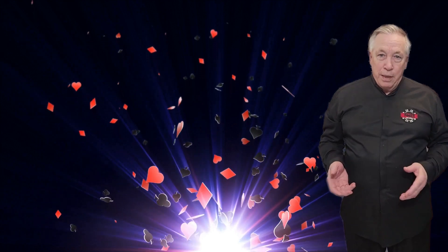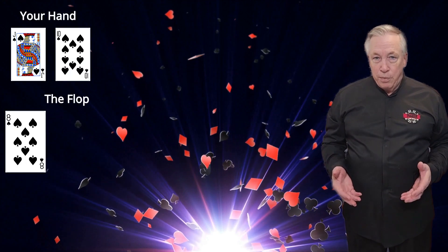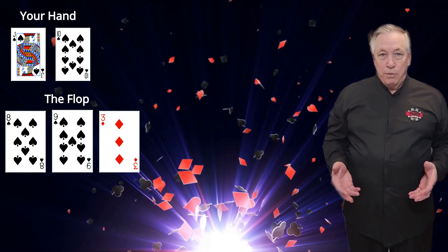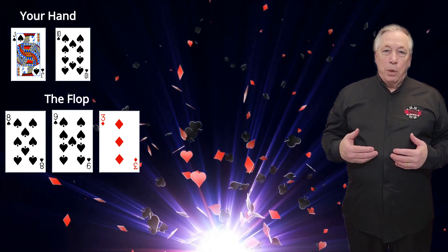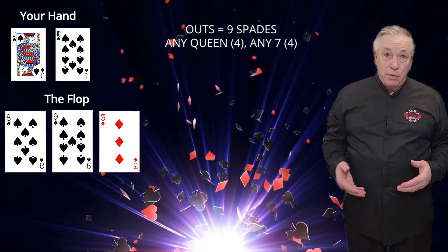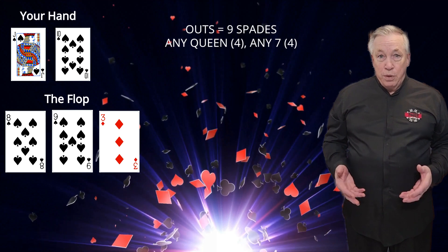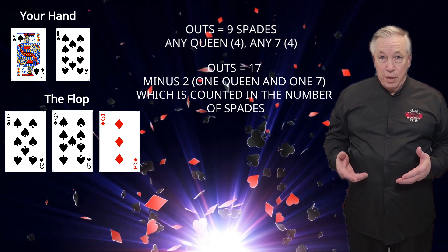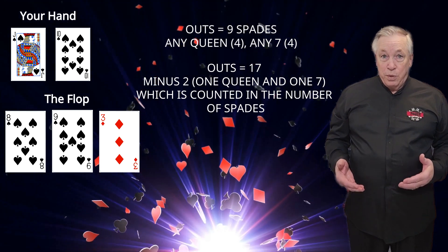Let's look at another scenario. Here you are dealt the jack of spades, ten of spades. The flop is eight of spades, nine of spades, and the three of diamonds. This gives you the flush draw, straight flush draw, and an open-ended straight draw. There are a total of thirteen spades, and we see four of them, leaving nine spades in the deck. Plus, any queen or seven will give you the nut straight. So we have four queens, four sevens, and nine spades — a total of seventeen outs. But one of those queens and one of those sevens is also a spade, so we have to discount two of the outs. This gives us fifteen outs.